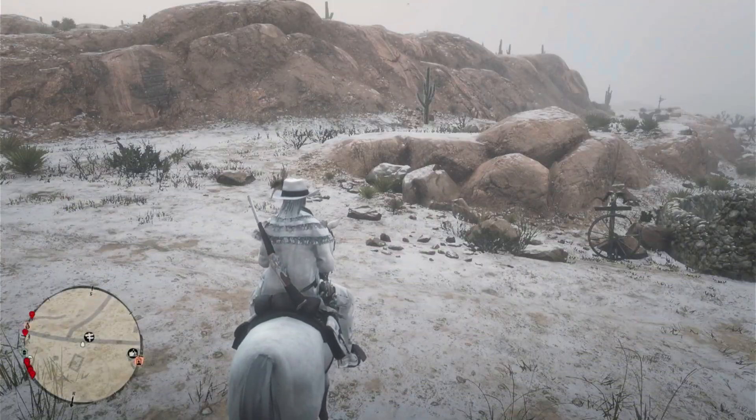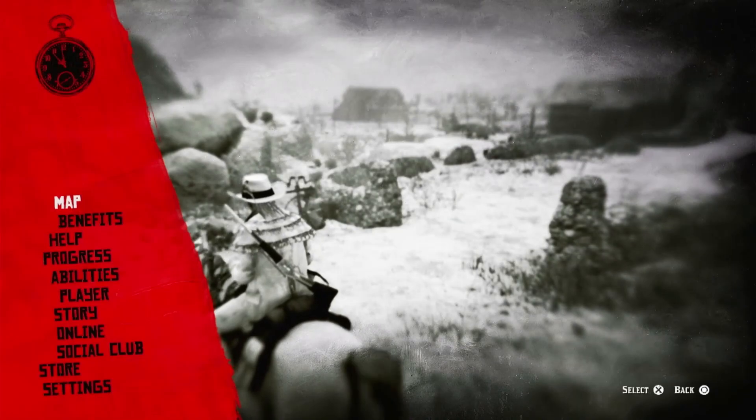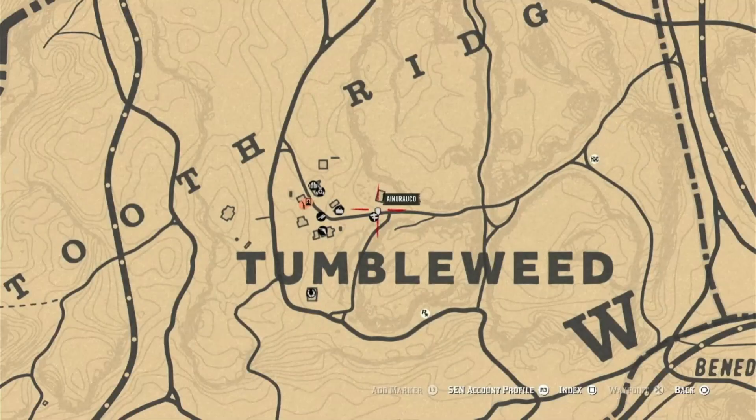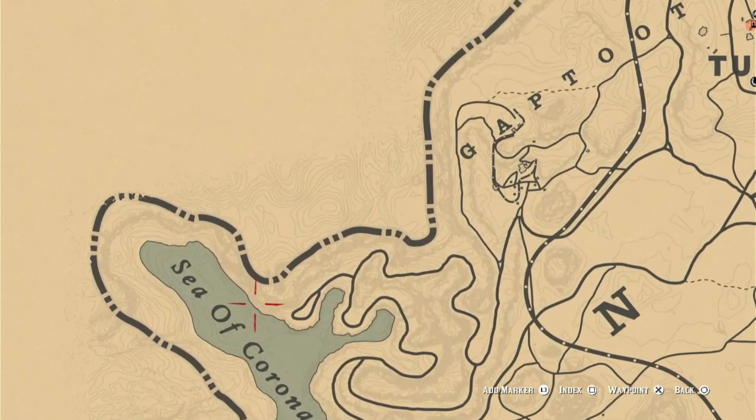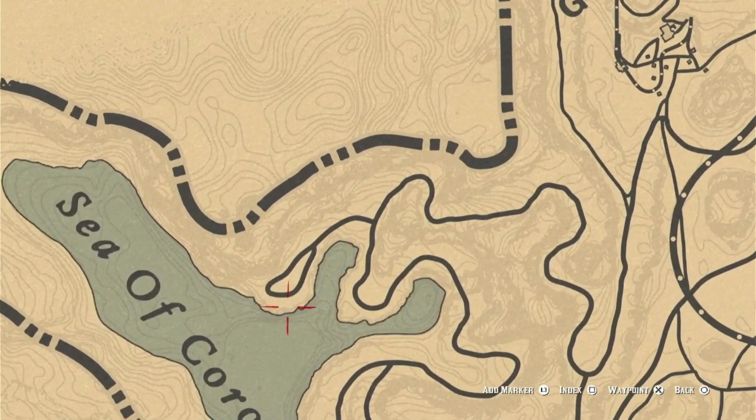We're going to start in Tumbleweed and from Tumbleweed you want to travel to the Sea of Coronada. Now there are many different ways to get into Mexico. This is the way that I use — it's almost guaranteed every time.